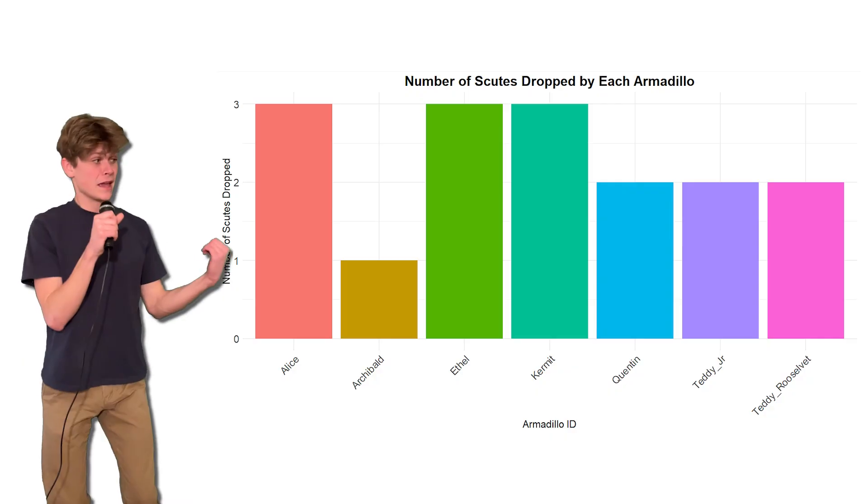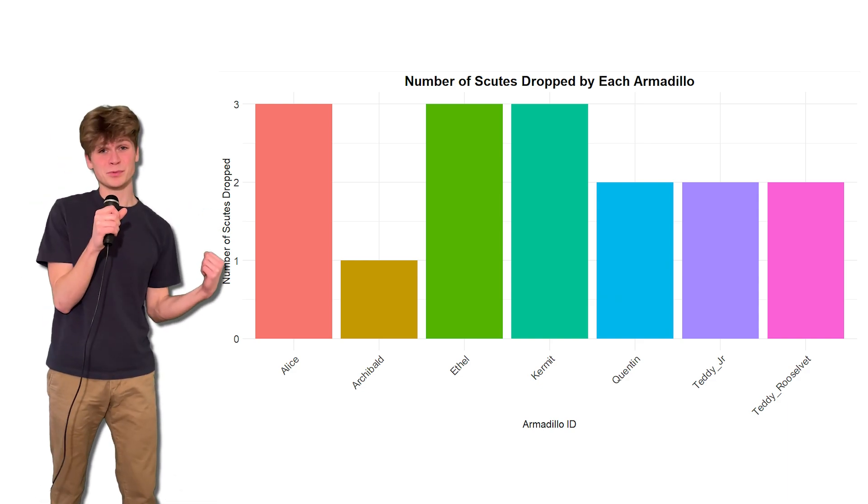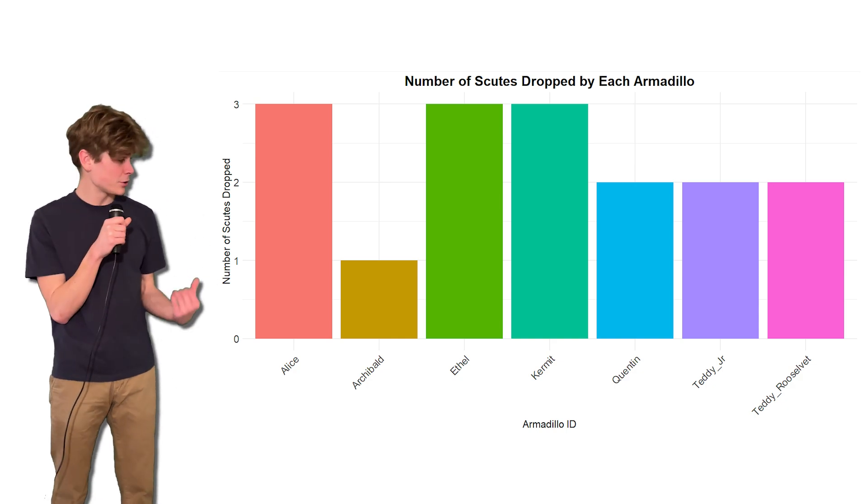Finally, let's talk about scoots. This is how many scoots each armadillo was dropping — the max was three, the lowest was one. There wasn't really any significance to when or where they were dropping scoots, but it's cool to see.